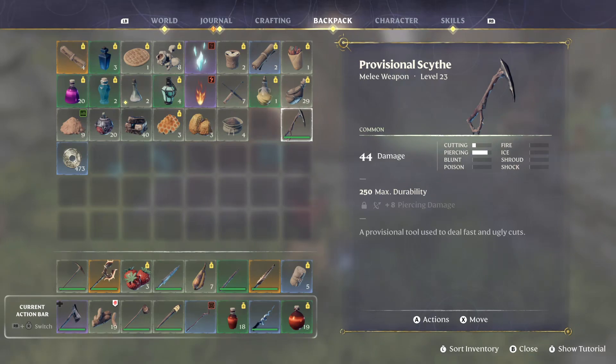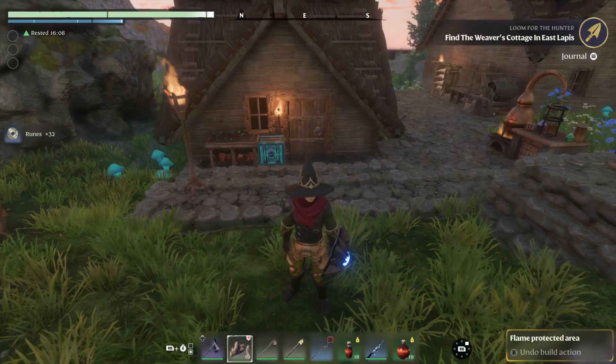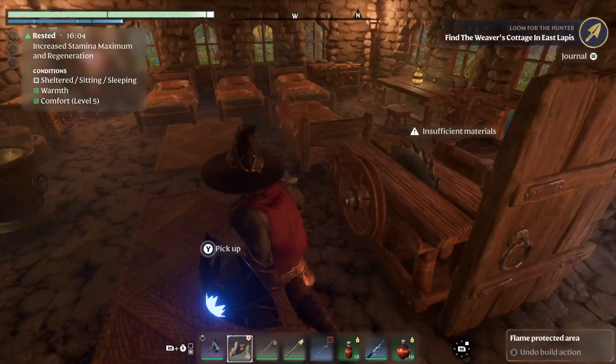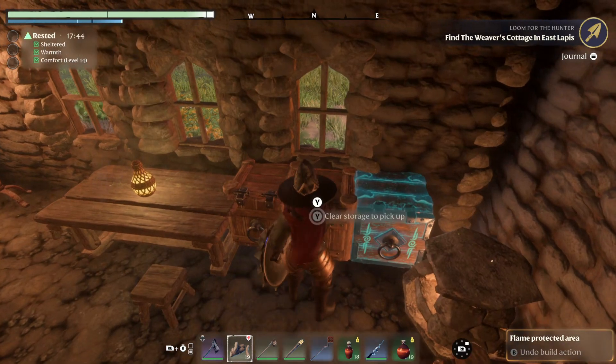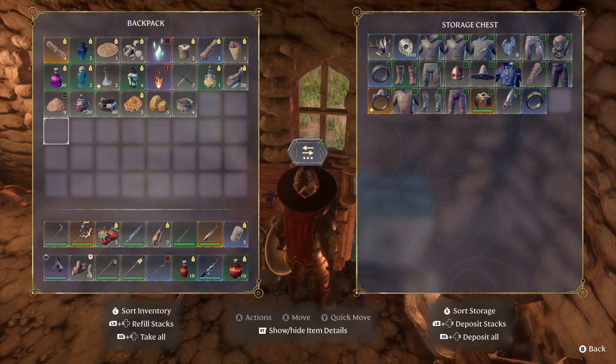Provisional scythe - I think it's scythe. I don't know why I'm saying scythe, because I'm reading it. We're going to salvage it. Put our coins away in our stash. We're rich - 1601! We're rich.